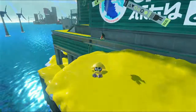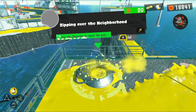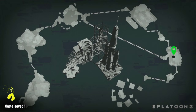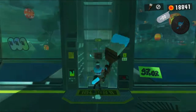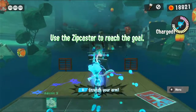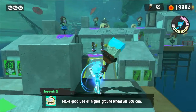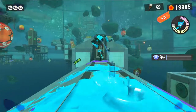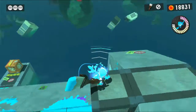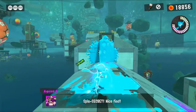So let's go to the next level: Zipping Over the Neighborhood — use the Zipcaster to reach the goal. This is going to be a good one, I can tell. Zipcaster Octobrush — very nice, slampow. Gonna get you. I have the power so I might as well. I want that — pull some extra fish eggs. Splat secret — nice find.